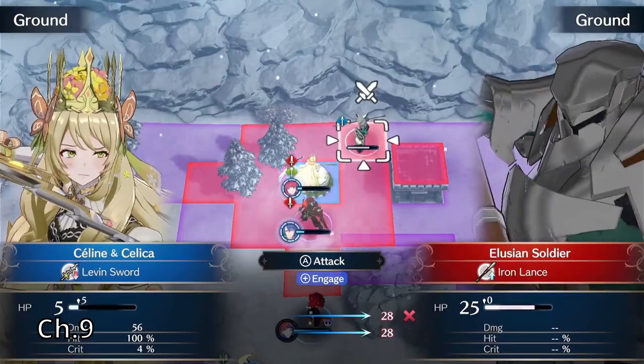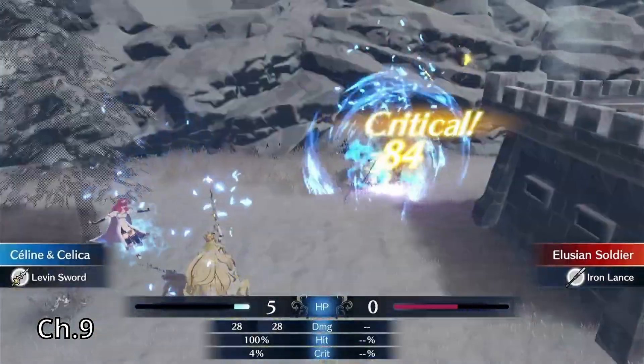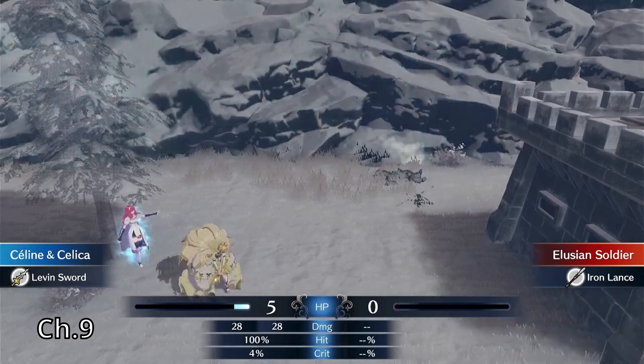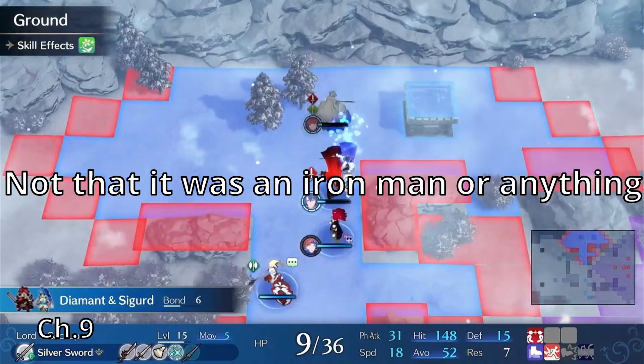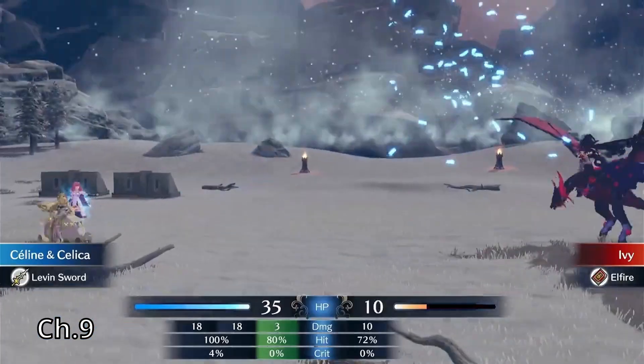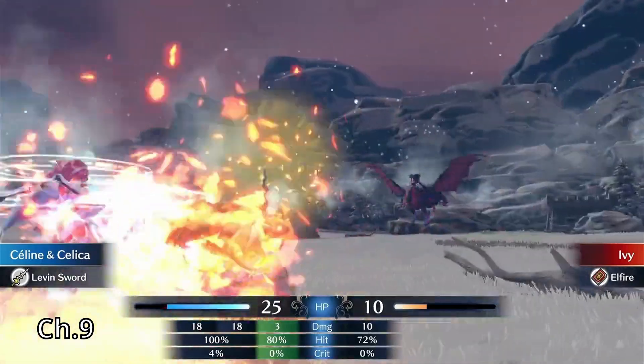Selene and Diamant actually got in a spot of trouble near the top because there were a bunch of Lance users and I didn't really have an effective way to take them down, but they were able to get through alive. Then I had Selene take down Ivy for good this time.